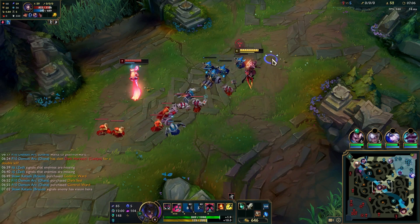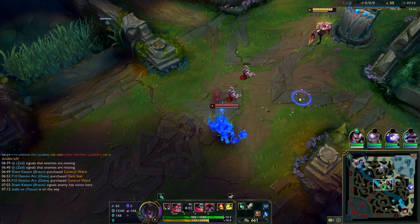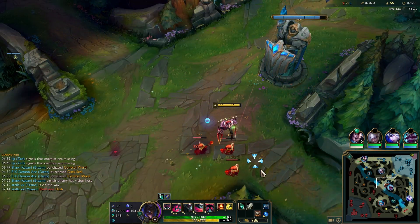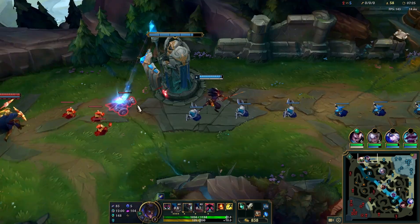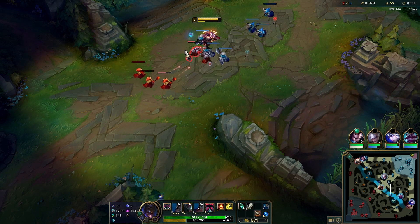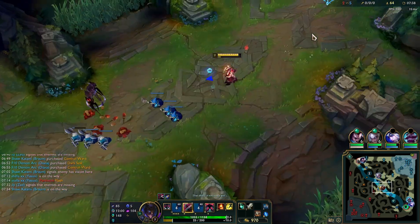If you do these things successfully, Ahri will pretty much melt and die. But you don't have to force it — you're going to outscale her anyway, so you can just chill and farm up. After you get Hydra, only use your Q and E to clear waves and hold your W. If Ahri got the push and is in fog for the next wave, you don't know if she recalled or is in a bush, so just hold your W. Don't waste it, otherwise she'll try to run you down with ult.